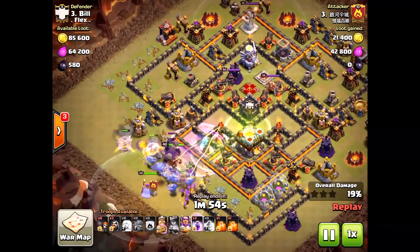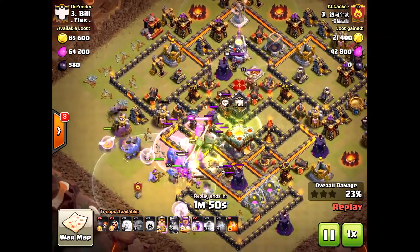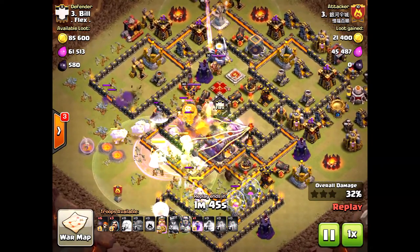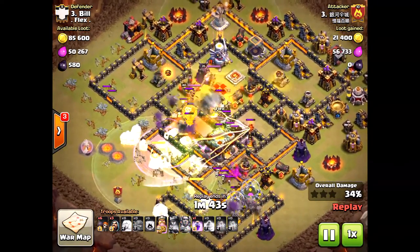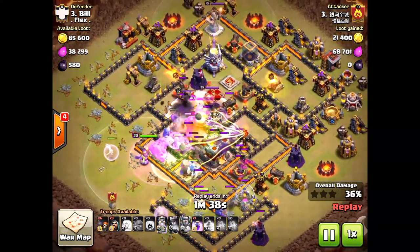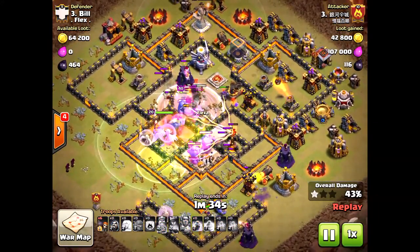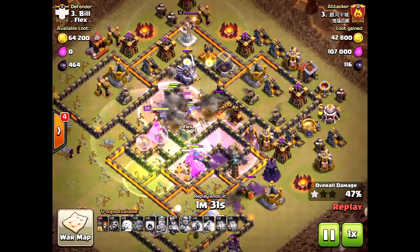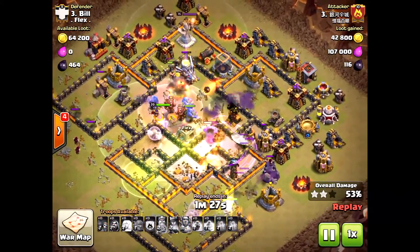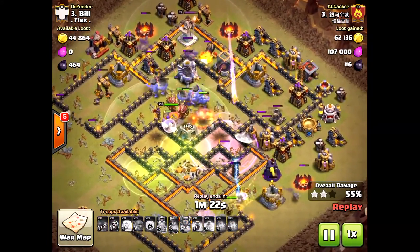He should have taken out the eagle artillery first and then dealt with the inferno towers later, because this attack went very close to the wire. He barely got the three-star. He's using the eternal tome ability perfectly — it doesn't bring any free spells since the eternal tome is the free spell to protect his troops. Even so, that eagle artillery caused serious damage to his troops.